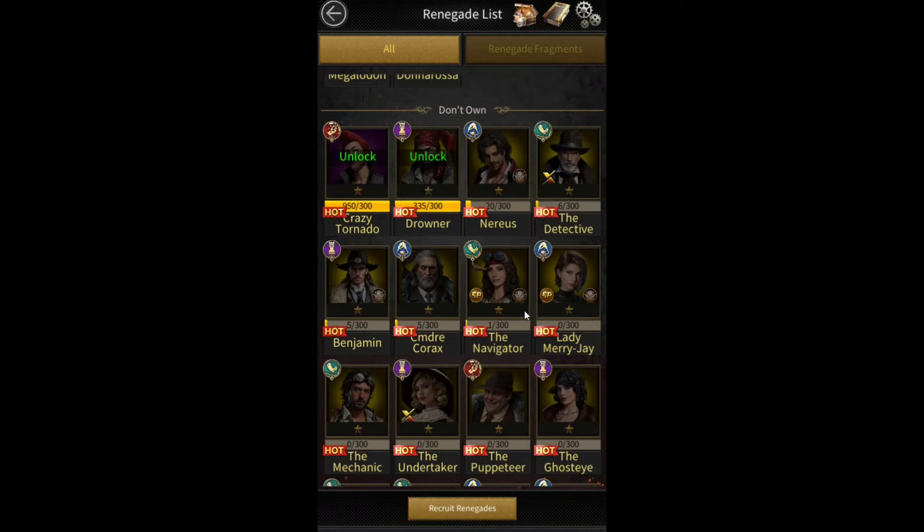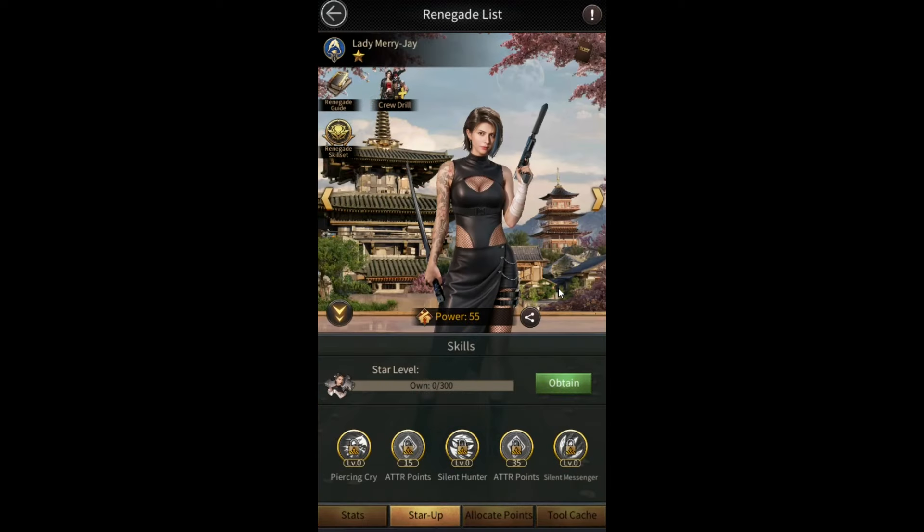I think we're going to see these three renegades — Narius, Commodore Corax, and Lady Mary J — in a lot of battle reports from now on, at least for big spenders. Using these three together is actually better than using the Yakuza limited-time renegades; they're even more powerful.